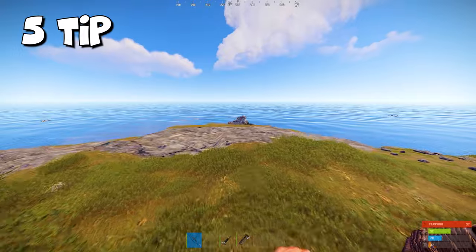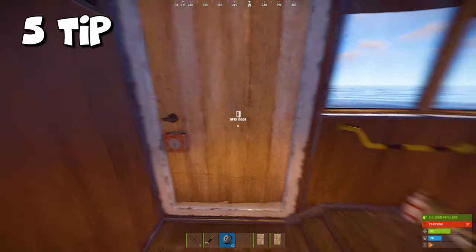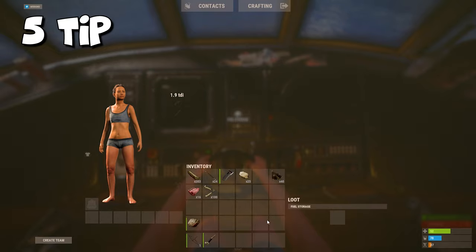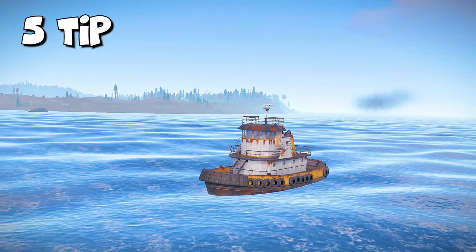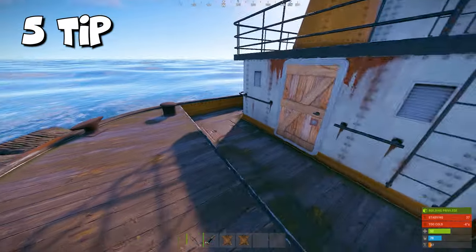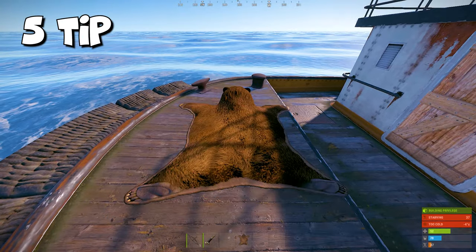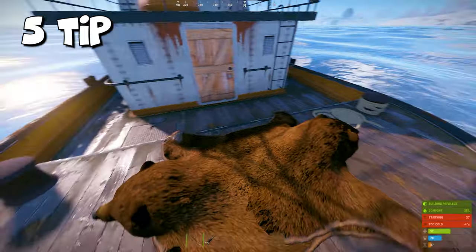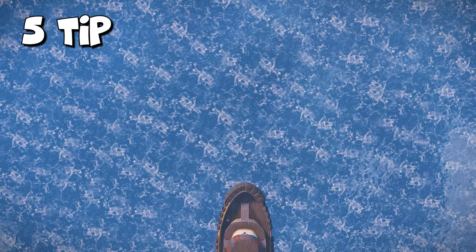Imagine you find a tugboat a few minutes after wipe, put wooden doors on it, kill a few boats to make fuel, and sail away — but suddenly the fuel runs out. It's not a problem. Craft two bear rugs using leather you've farmed and place them at the back of the boat. You can now push the boat while on the water and keep going at a pretty good speed.